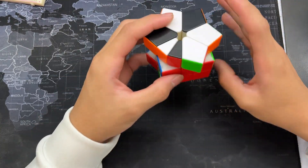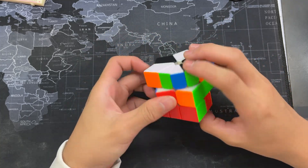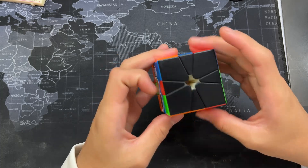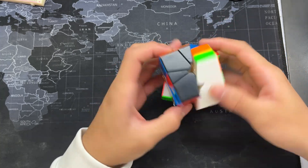For my first solve, I got an 11.68. I turned this to Scalp Kite, and then CO, EO, and then CP, JN, and EP with a parity.